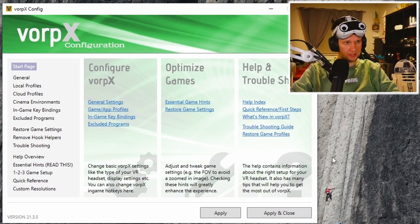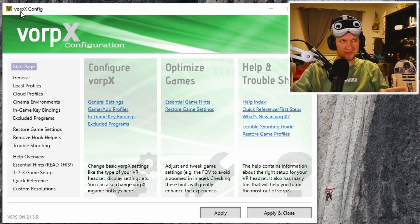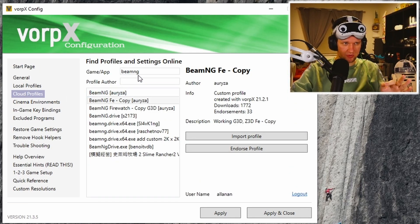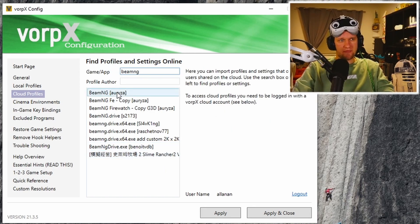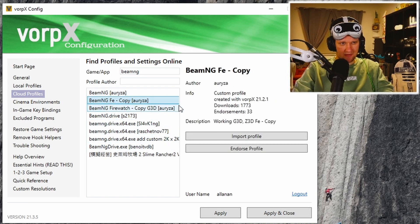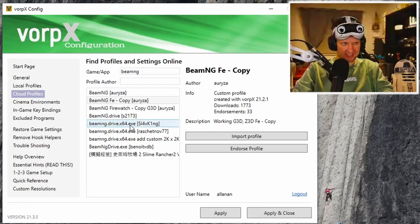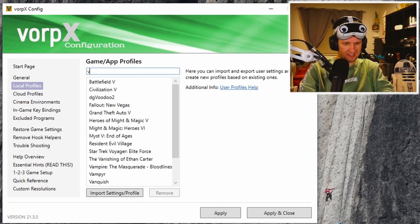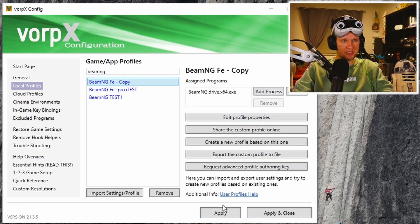For Vorbix, all you need to do is set everything up. Then start the Vorbix config, go to the cloud profiles, and search for BeamNG. You will see a bunch of copies, and the one that works best for me is the BeamNG FE copy. Just import this into your profiles, then go to local profiles and type BeamNG — you will see the copy there.